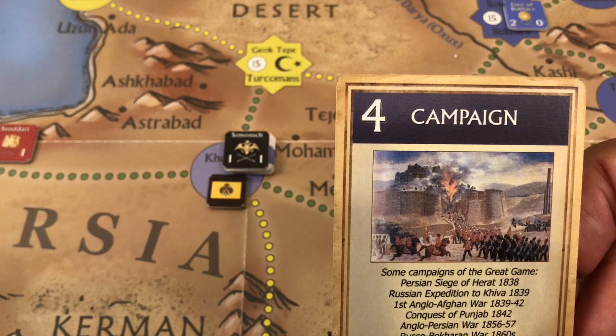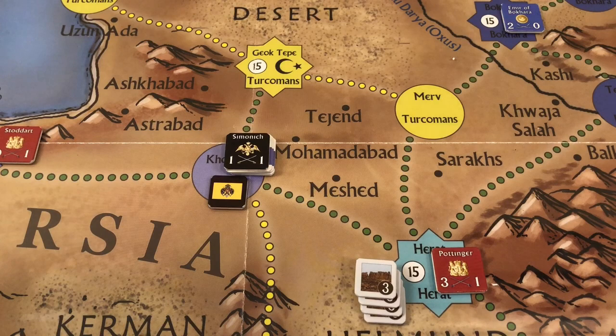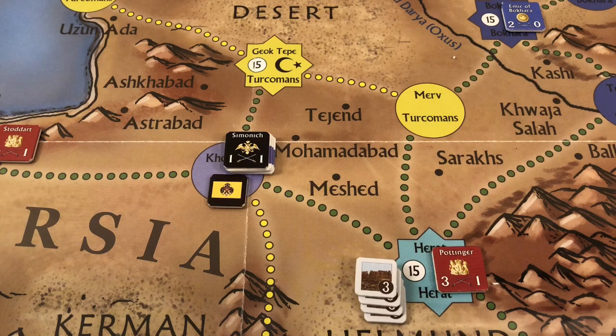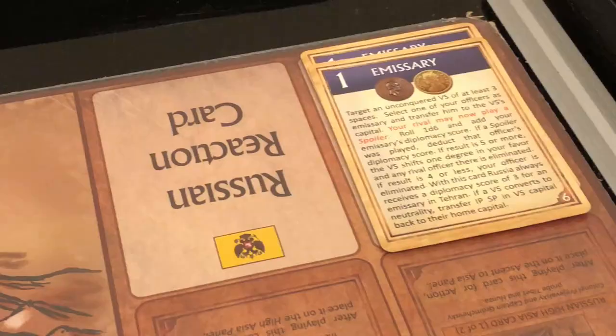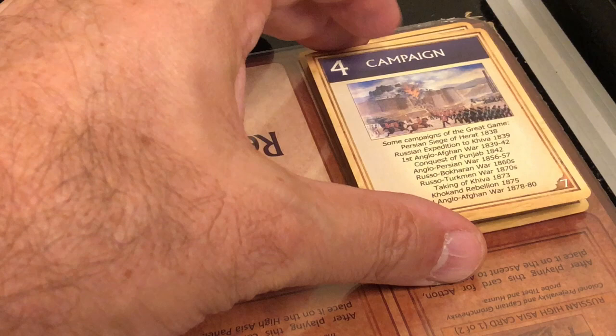That ends the Russian round. Note that the campaign card gave the Russians four moves; they conducted two but were forced to retreat, so they cannot continue with further moves from that march. They could move other units but would face attrition checks, so they forego the two remaining points.